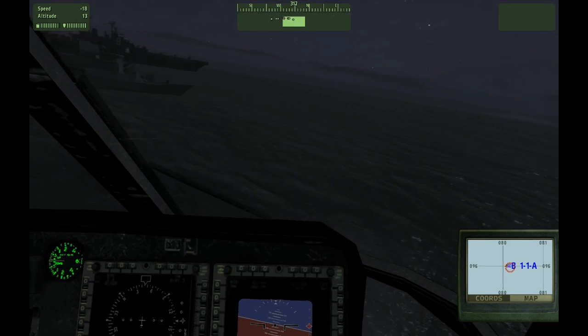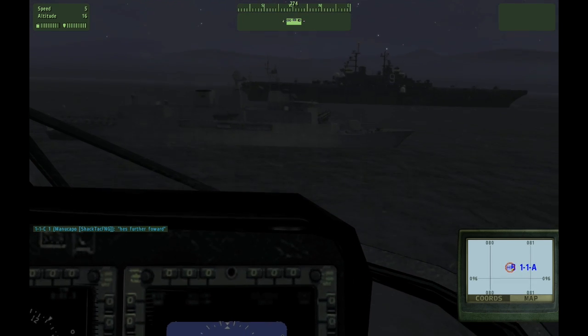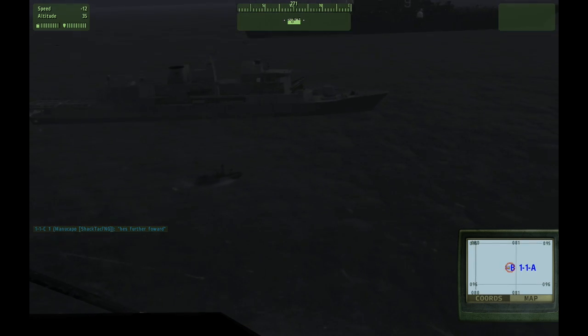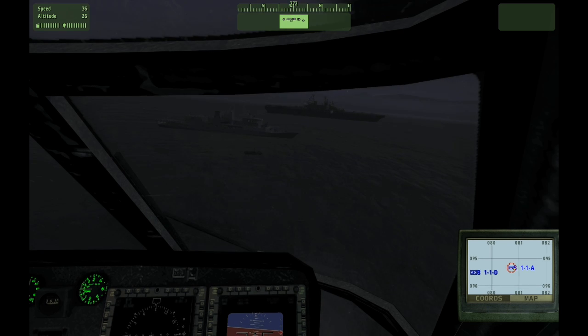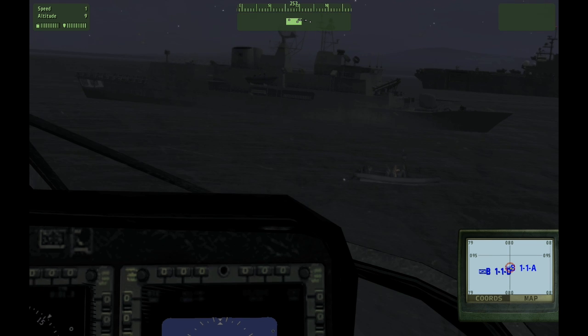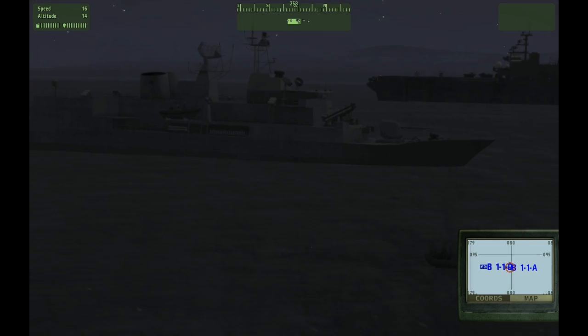Alright, let's get the RIB in there. RIB, head to the MH-60's position. Any other enemies that you see? Negative contacts on radar. The carrier took a one-hit missile on its port side, but no equipment was damaged.